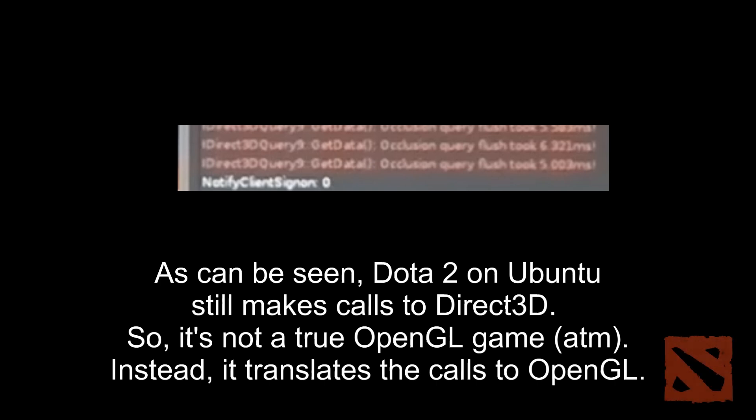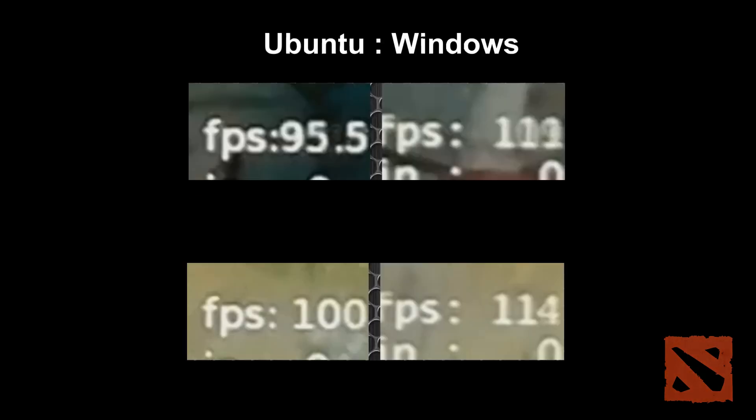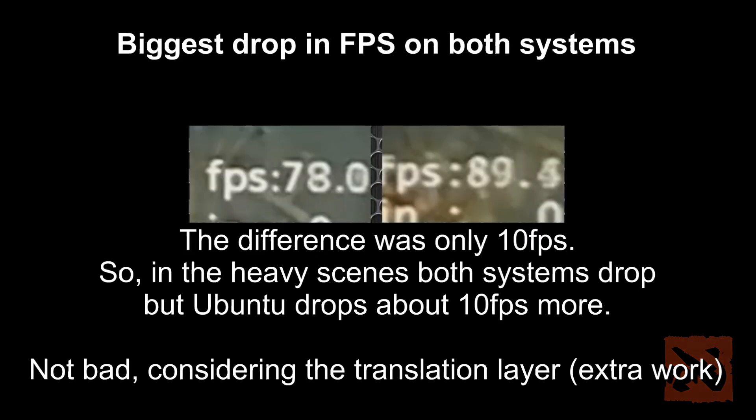Hopefully, future updates will fix performance. It's not looking as bad as it would — I thought I would be getting less than 50% at times, but it was able to keep on par with Windows at many times. Not as close as Windows performance when the heavy scenes come in, but both drop frames per second, and we're only really seeing about 10 to 20 frames per second difference at any given time.